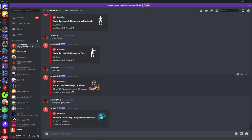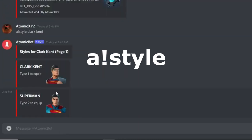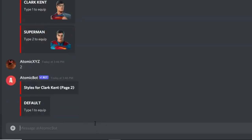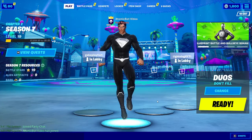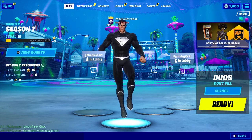If you want different styles for skins — like the shadow version of Superman — I'll show you how to do that. Type in !style Clark Kent, and it'll give you all the styles to choose from. Type in Superman to get the Superman version, then it'll show page two with the color options — type in 2 again for the shadow color. You'll then see the shadow Superman version of the Clark Kent skin.